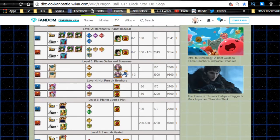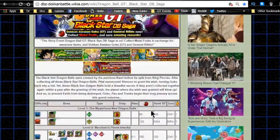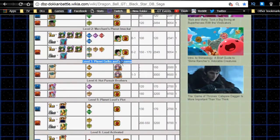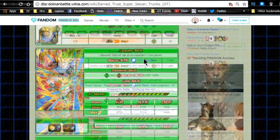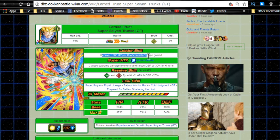He Dokkan awakens with three Trunks medals from the GT event, from Level 3 Planet Garbor and Zunama — the Dragon Ball GT Black Star DB Saga. The one with Baby and Rildo on it: grind out three of them and you can Dokkan awaken him. The awakened form — Earned Trust, Super Saiyan Trunks GT — has a super attack, Finish Buster, which causes supreme damage to the enemy, which is better than extreme.